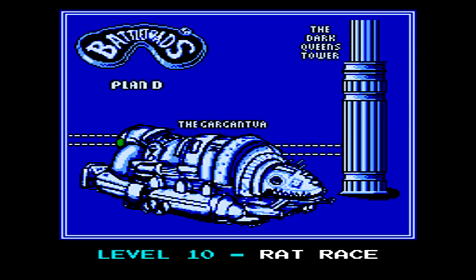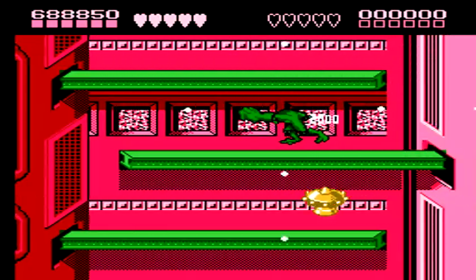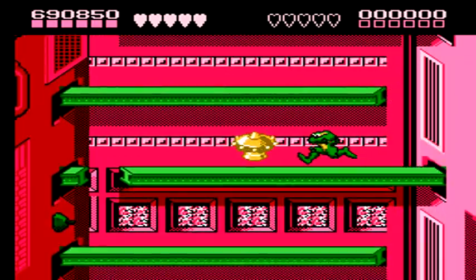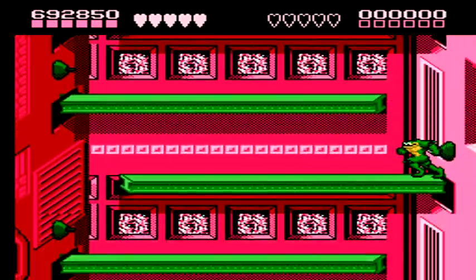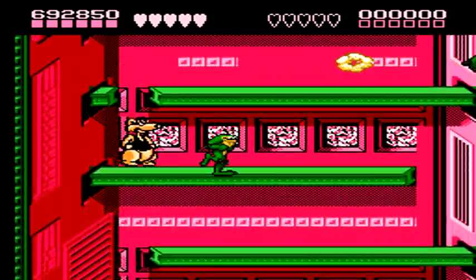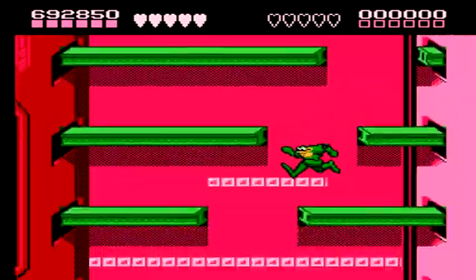Up next is Level 10, the Rat Race. Rat Race starts off pretty similar to that elevator type level we had to do earlier. You start off on normal plank type platforms as you work your way down this time instead of up. Be sure to be very careful of the enemies as well as move very fast to avoid the gas. However, after just a little bit, a Rat will spawn and start chasing you around.